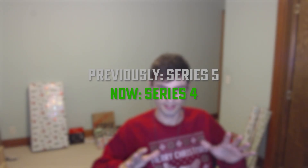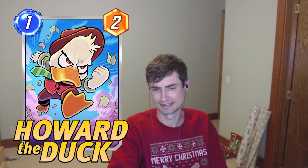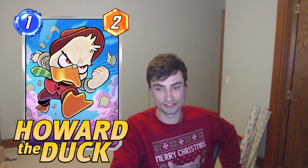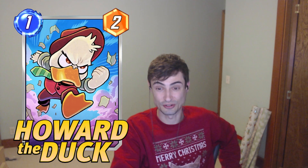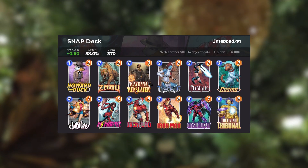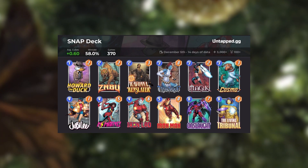Now we're getting into the even more expensive elusive cards — series five going down to series four — and we're going to start it off with Howard. It is still way too expensive. Howard just isn't great right now, but if you wanted to see the best deck they're in right now, it's actually a Tribunal deck surprisingly enough. I guess that gives you an advantage of leaving really early when you can't find your cards.